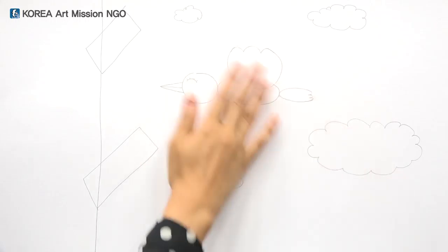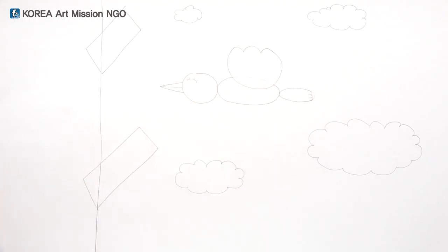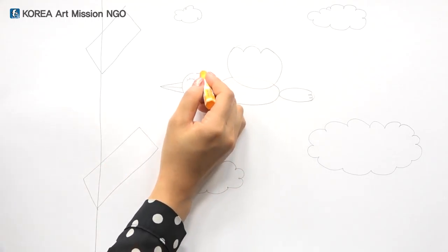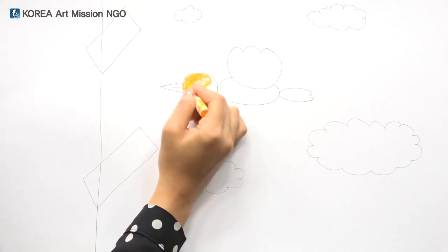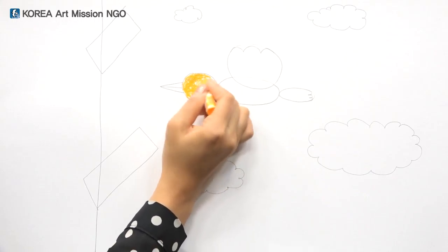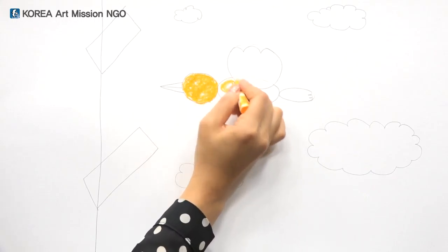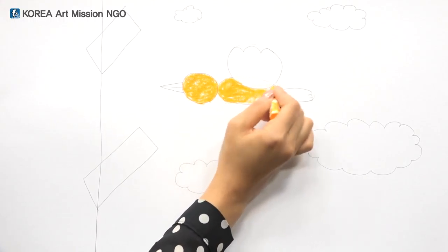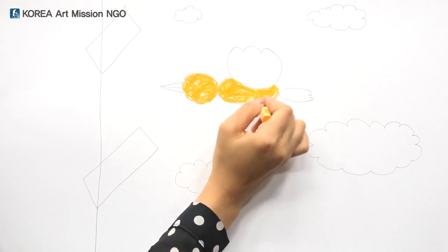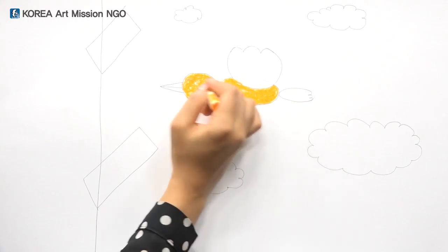Shall we try to color it now? I'll color the bird's face and body with orange. Color the face first, and color the size of the body. The face and body are colored orange.